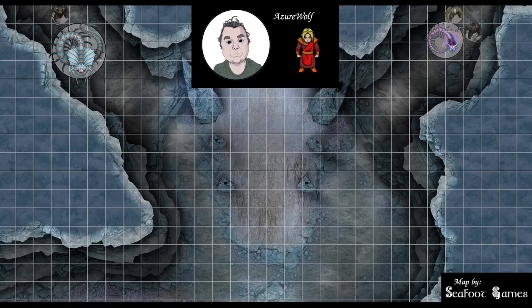I'm Azure Wolf. I'm holding the Wand of the War Mage plus two and Wand of Magic Missiles. I have my Arcane Recovery, four first level slots, three second level slots, three third level slots, three fourth level slots, two fifth level slots, and one sixth level slot remaining. My Simulacrum has all those spell slots available and has half my HP, so he was at 40 HP. I am handing him the Wand of the War Mage plus one. So I have 139 out of 139 hit points.